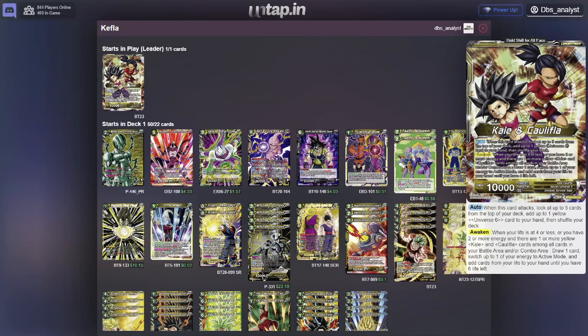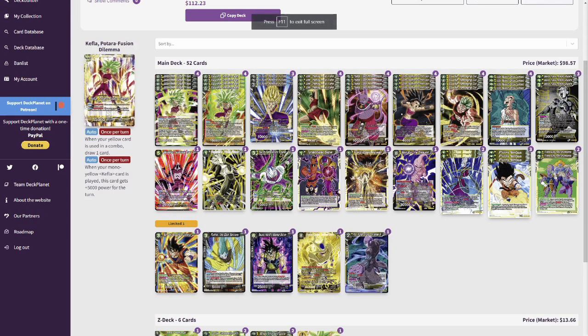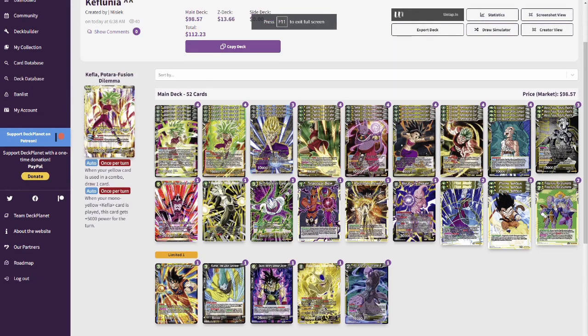You can continue your plays pretty early, especially on turn 2, and you're going to be able to awaken by turn 2 and stay on the awaken side. The back side of this leader doesn't draw on attack, but whenever you combo, you get to draw a card — much like the Bojack Leader from the old set. Whenever you combo a card, you draw a card, replacing it and keeping your hand size as a way of generating advantage.